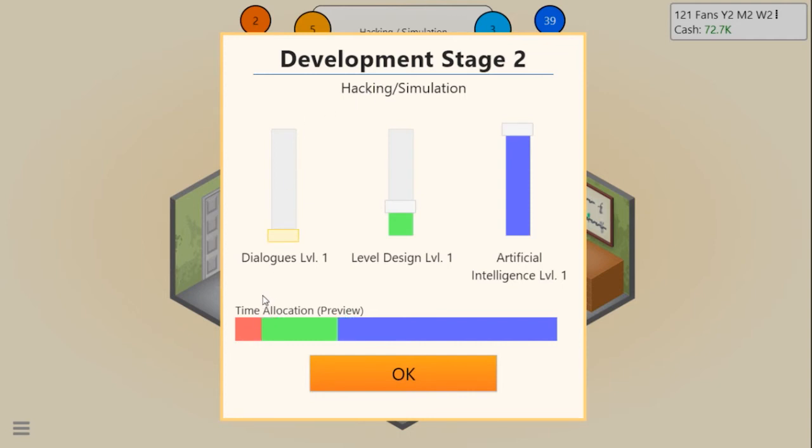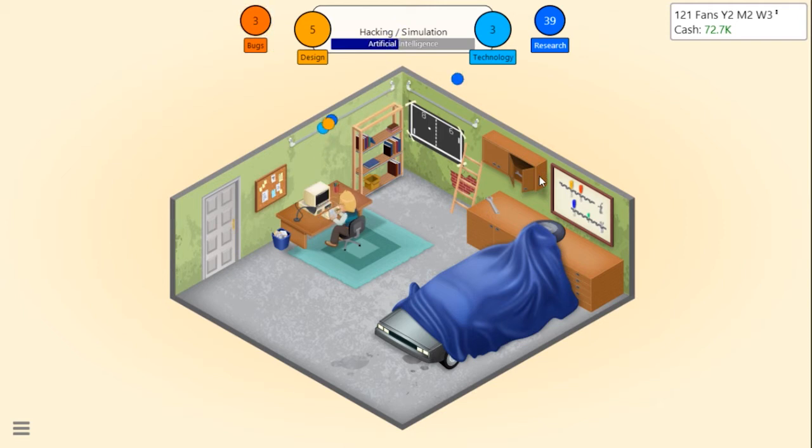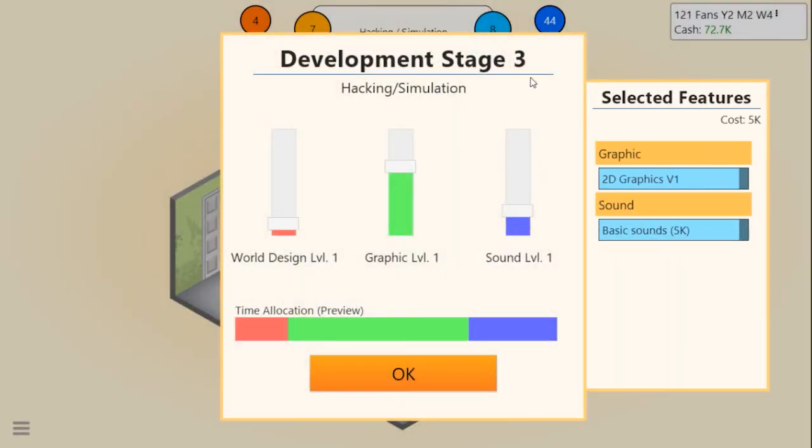Stage two - for a simulation game I don't think dialogue is really that important. Level design might be kind of important, and let's put artificial intelligence up a decent amount. We almost have enough to make our own game engine - need 50 research points and we have 44. For stage three, graphics seems fairly important in a simulator. Sound in a simulator - let's put world design up a little bit.